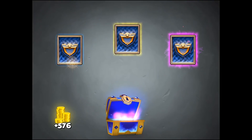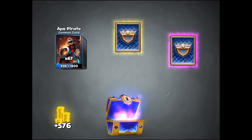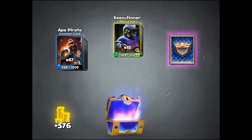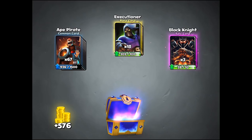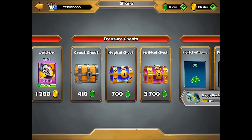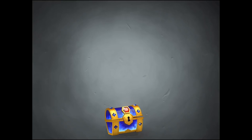Next magical chest — I don't plan to open the level 8 piggy bank by the way, I'm not going for that one. I'm assuming it's going to be a lot more gems. We get a pirate, executioner, and black knight — at least I'm getting some gold from this.